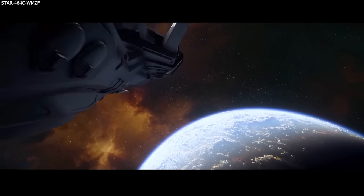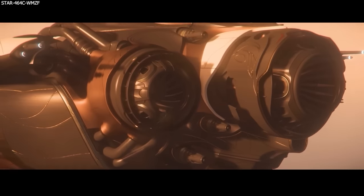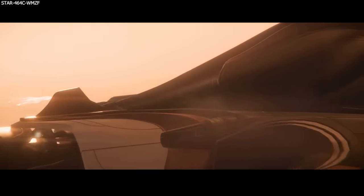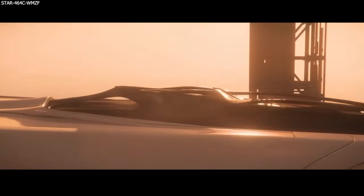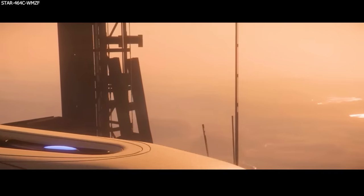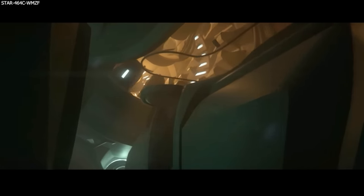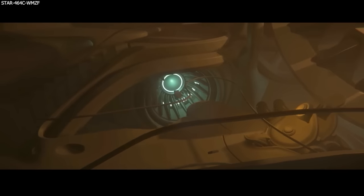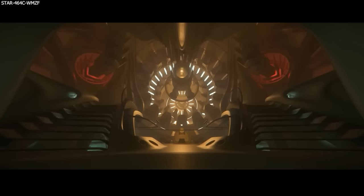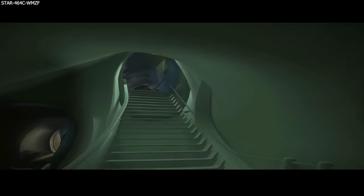We saw a cinematic of where they got to with the Banu Merchantman before they had to shift resources and pursue RSI ships instead. The BMM is whitebox complete and most of it is now in greybox, with some areas further along than others. With seven more members now pushing the Montreal ship teams, we could see this ship get picked up a little quicker, but at this time it is still on hold. They don't want to rush it — it's a completely new style of ship and they want to do it justice.